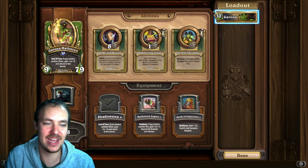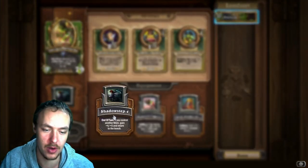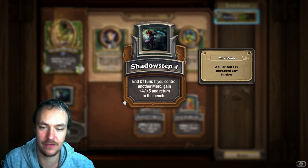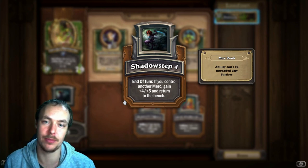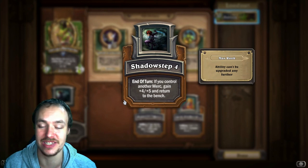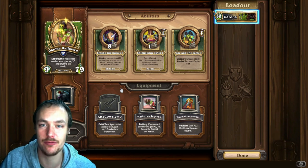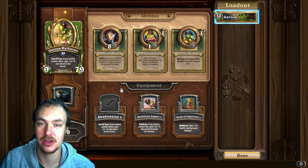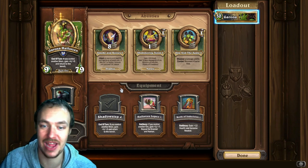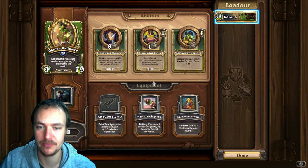Next up we have Garona, a very new mercenary. Prioritize the Shadow Step equipment — at the end of the turn, if you control another merc, gain +4/+5 and return to bench. This lets you reshuffle all your mercenaries at the end of every single turn, which is crazy. If you know what your opponent is playing and you need to move your mercenaries around, you get to do that every single turn. And if you don't want to bring Garona back out, you can bring anything else off your bench instead. Definitely go with Shadow Step first.